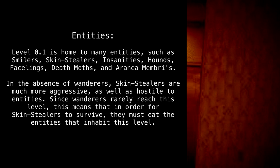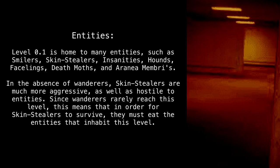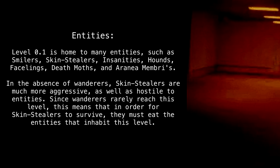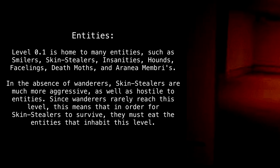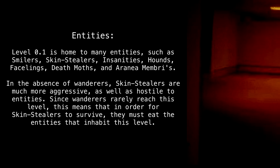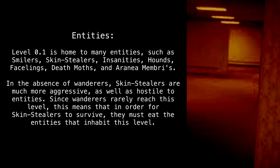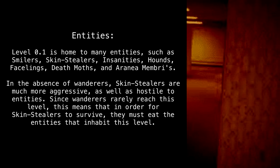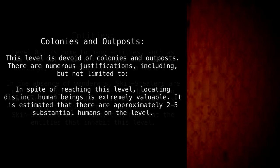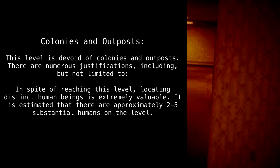The entities in question are largely unknown, only making their presence known with their low huffs of breath and glowing eyes. Level 0.1 is home to many entities such as smilers, skin stealers, insanities, hounds, facelings, death moths, and eranaia. In the absence of wanderers, skin stealers are much more aggressive and hostile to other entities. Since wanderers rarely reach this level, skin stealers must eat the entities that inhabit it in order to survive.